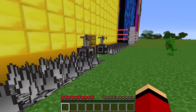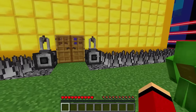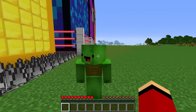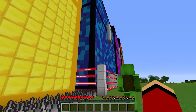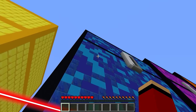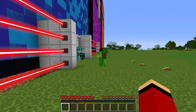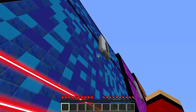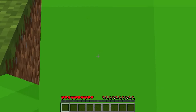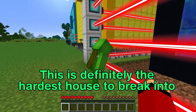We'll take damage if we get too close, so watch out. The owner looks strong. But if he goes to sleep, we can just walk through the front door too. The last one is the sky house. Look how giant the tower is — and the house is at the top! This looks like the toughest to break into. We have to climb the tower just to reach the house. It's all lava below — if we slip while climbing, that's it for us.